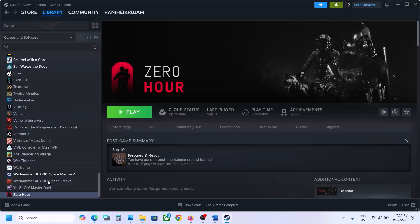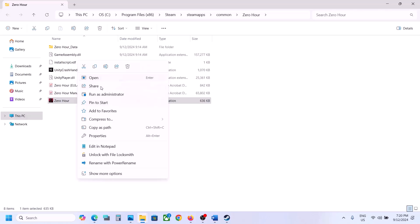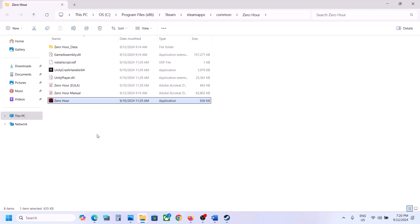The next step is to run the game as an administrator from the game installation folder. Go to Steam, right-click on the game, select Manage, and click on 'Browse local files'. Here you will see the game EXE file.